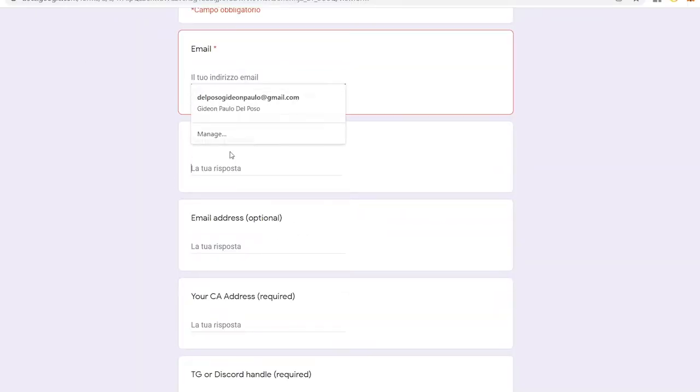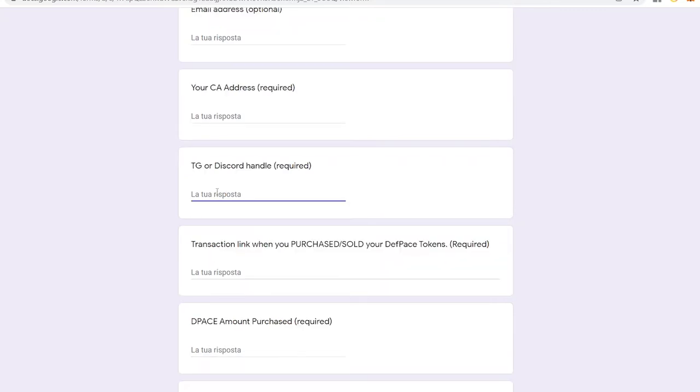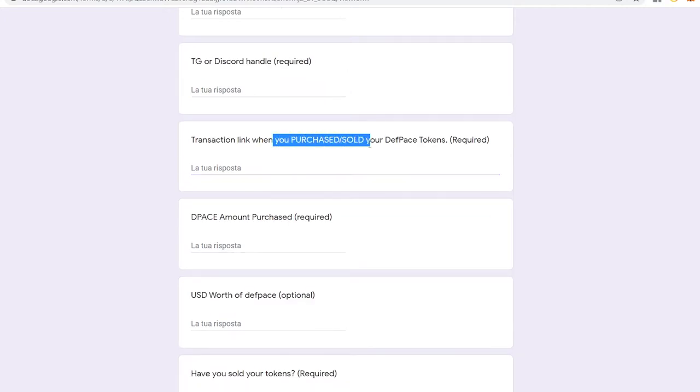Put your email, your legal name, your email address — which is optional — your contract address, your Telegram, and your Discord. The link to your Telegram profile and also your Discord numbers. Also, the transaction link from when you bought or sold — those are the required fields, guys.